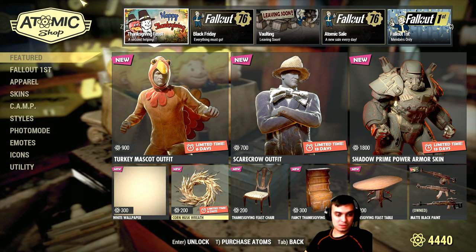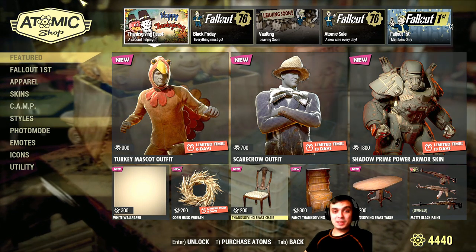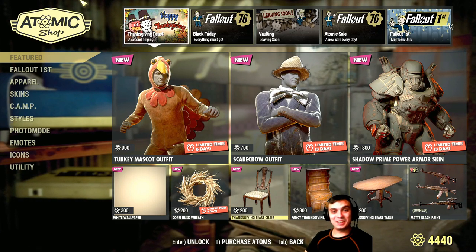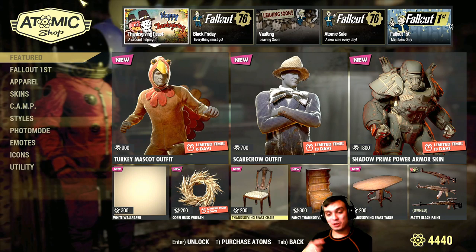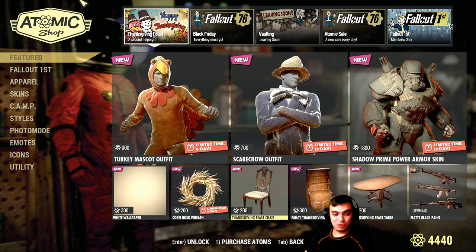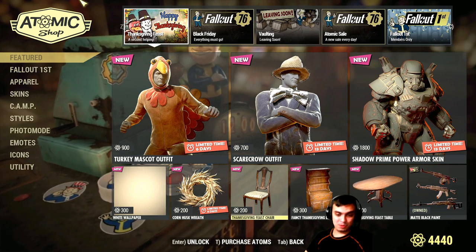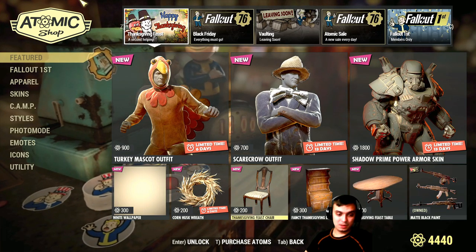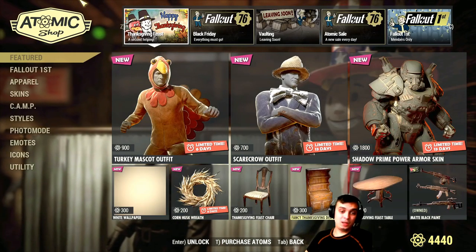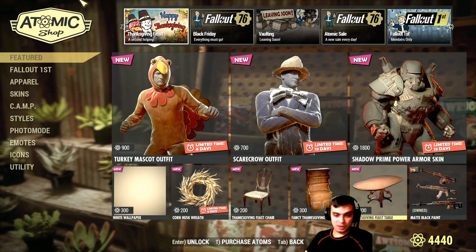By the way, I still didn't get my atoms for the Fallout First membership. I sent a ticket because I bought the one-year plan — according to their terms, I should have received my atoms three days after buying, on the 23rd of October — so I should have gotten them on the 23rd of November. Anyway, that's not the topic for today. Thanksgiving feast chair, fancy Thanksgiving display case — we've covered those.